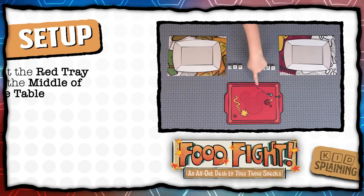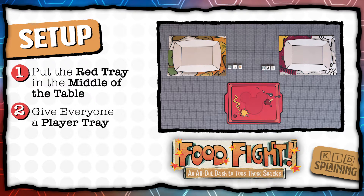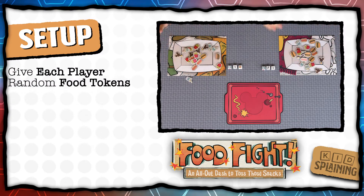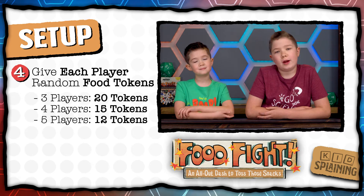To set up the game, put the red serving tray in the middle of the table and give everyone a player tray. Then give everyone one of each dice: a food dice, a number dice, and a direction dice. Then give everyone a bunch of random food tokens — 20 each for 3 players, 15 for 4 players, and 12 for 5 players.